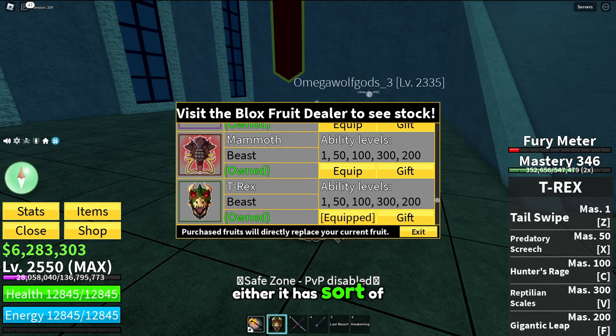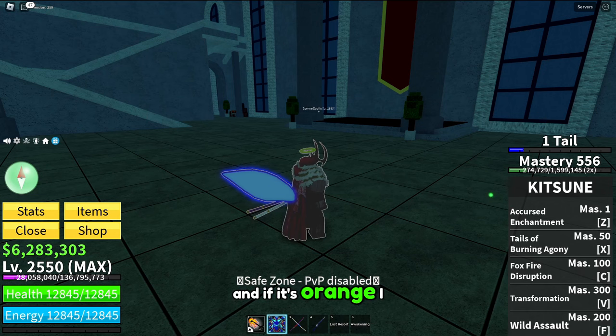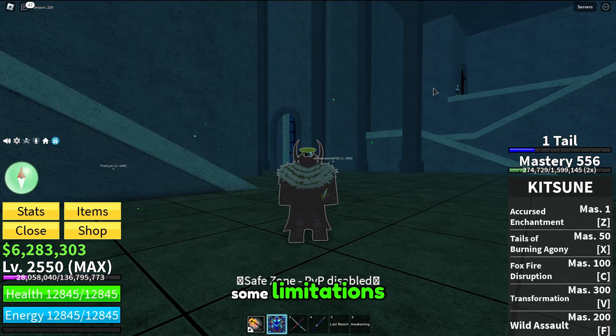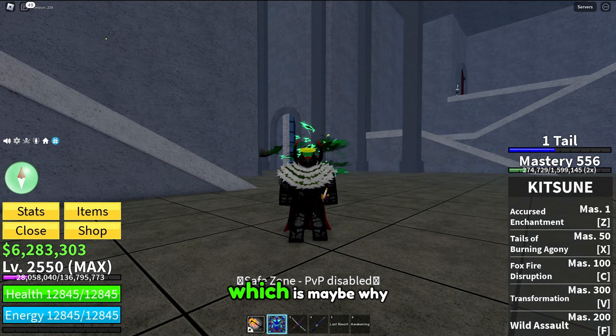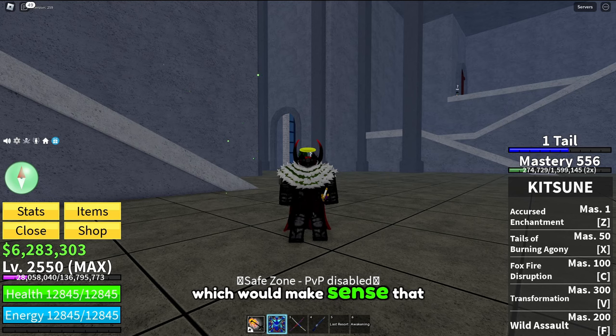Whatever's going on, this orange signifies something. Either the meter can be built up twice — a first orange mode and then a second red one — kind of like how Kitsune stacks its bars with one, two, and three tails. It might be that when it's red you can use a transformation, and orange means something else. All fruits can only have five moves in their kit, so putting two transformation moves in a fruit seems impossible — which is maybe why they'd implement a hybrid transformation based on the state of your fury meter.